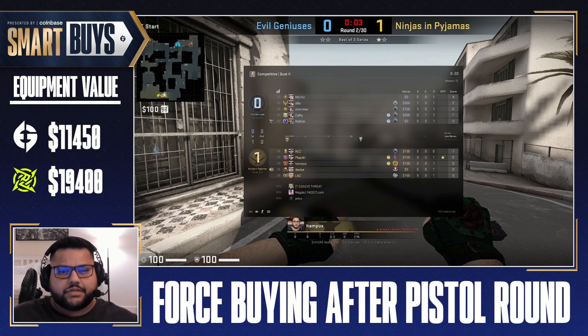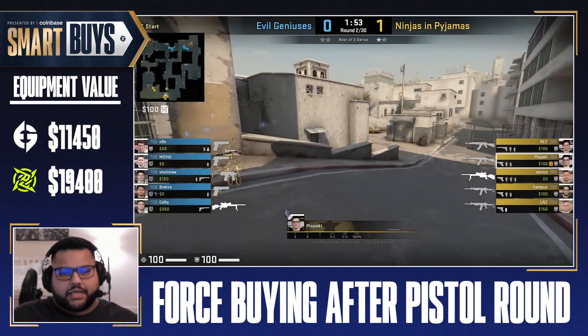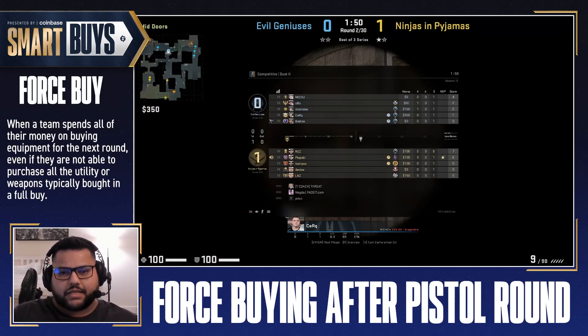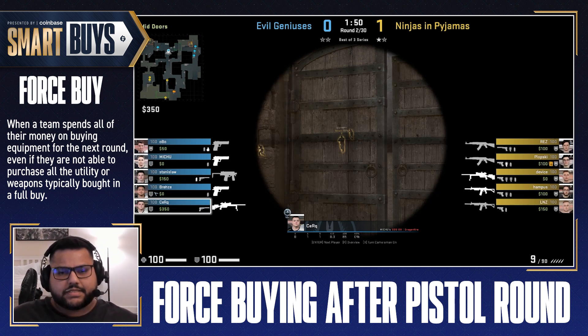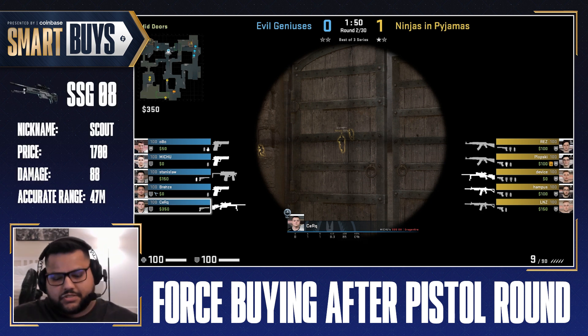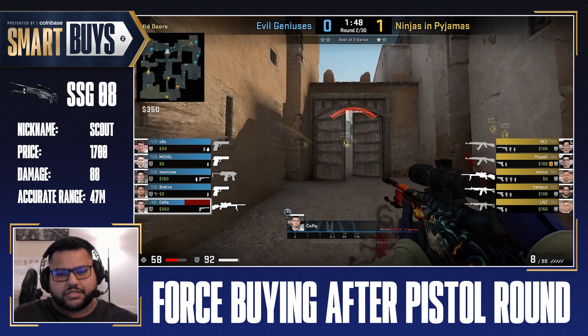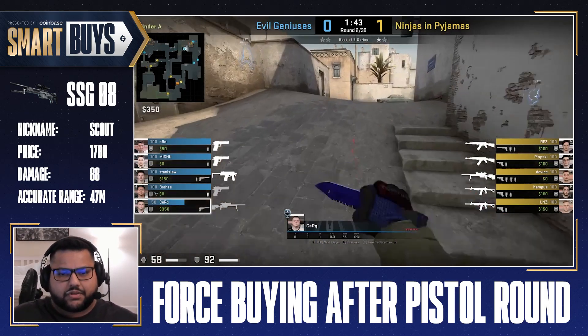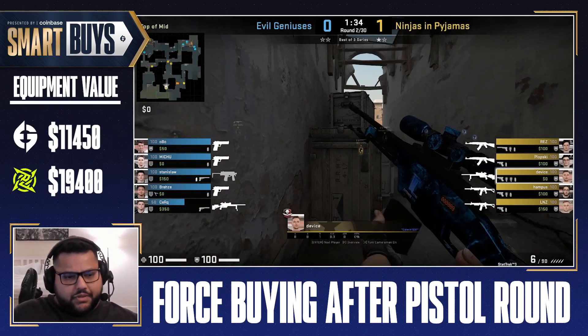This is round two against NIP. EG has lost the pistol round. Most teams will force completely into this round. The reason this is called a force buy is that you can see most of the money for EG players is about zero. This is very common on second round CT Dust 2. You can usually buy one or two scouts — here we see Cirque with the scout taking long range battles. You can go A with the scout, you can go B — there are so many long range battles you can take.